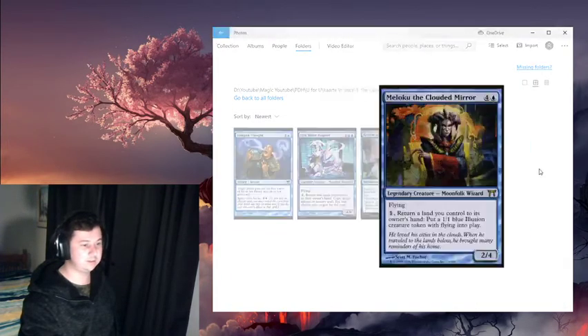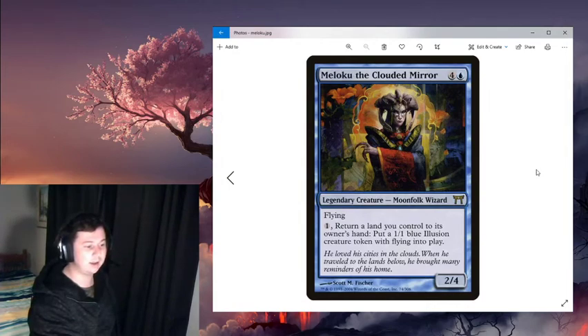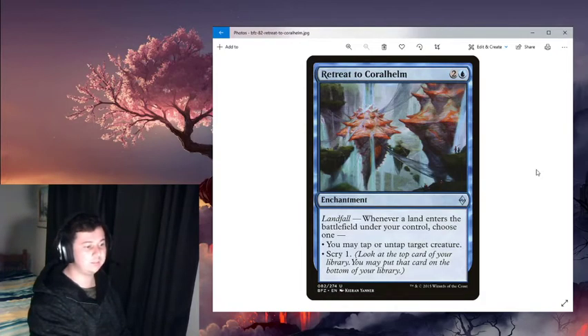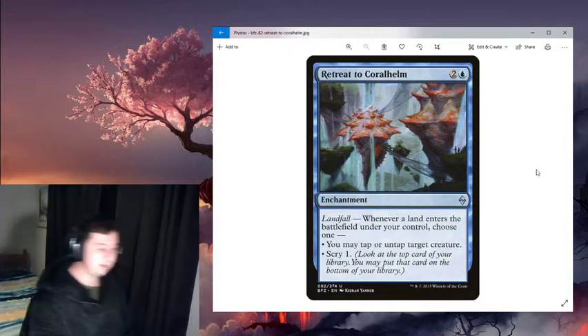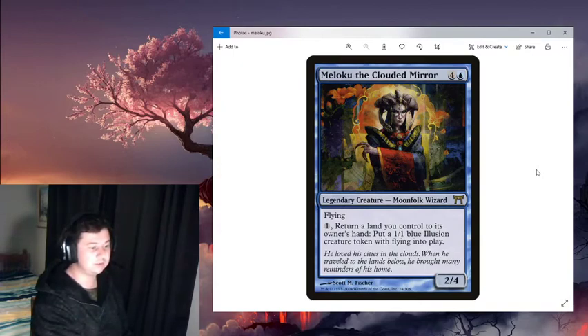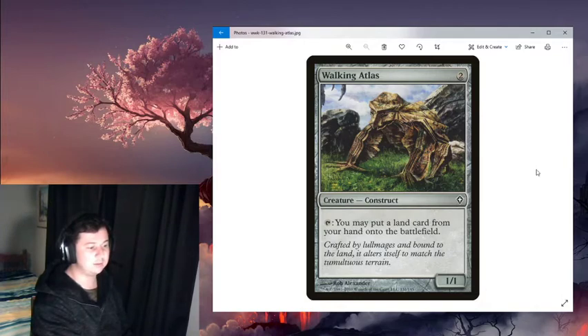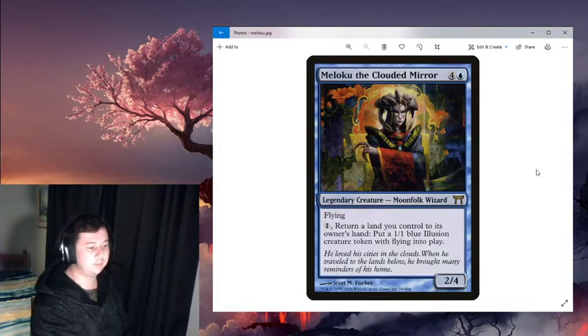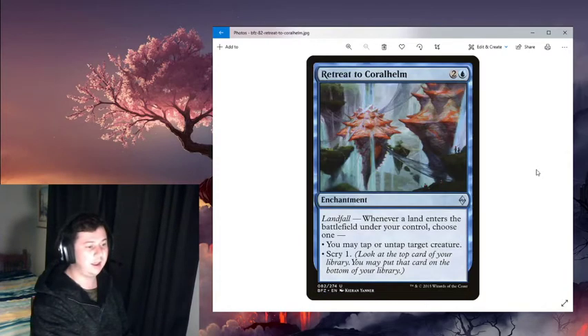The main combo: with Meloku on the battlefield, you pay one mana and bounce a land you control to your hand, creating a blue illusion token with flying. Then Walking Atlas — every time you bounce a land to your hand, you can tap Walking Atlas to place that land back onto the battlefield. Retreat to Coralheim says whenever a land enters the battlefield under your control, you may tap or untap target creature, then scry one. So you bounce a land, generate a blue illusion token, tap Walking Atlas to put that land back, and untap Walking Atlas again — this nets you infinite blue illusion creature tokens with flying.